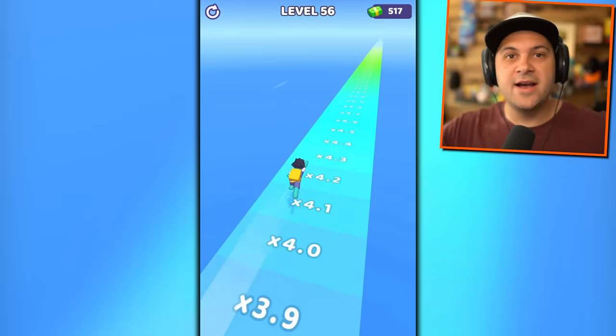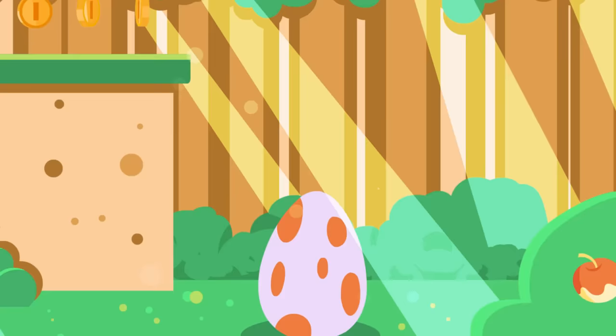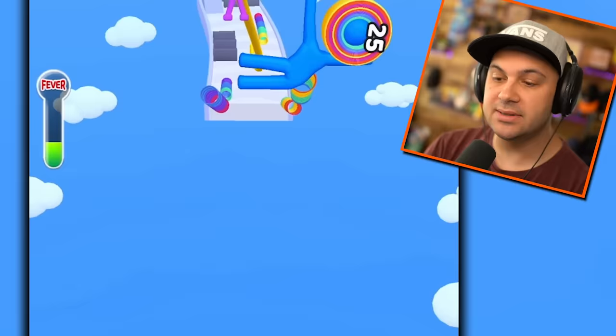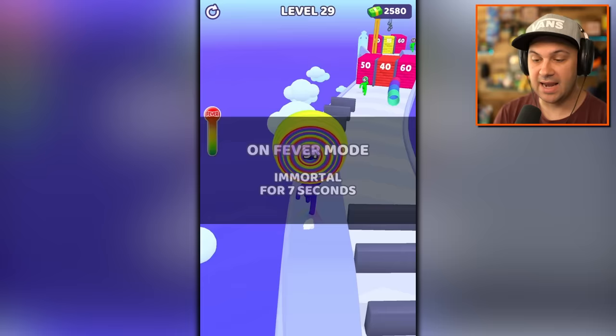How many layers can we get around Lairman's head? Let's find out. Hello everybody, I'm Kyle Likian and welcome to Lairman. Lairman is a man who basically looks like a human lollipop, and as you can see, we build layers around his head.